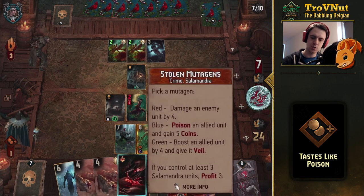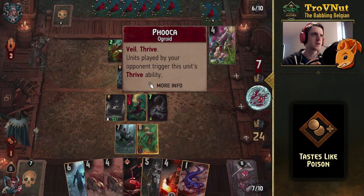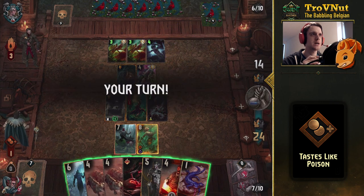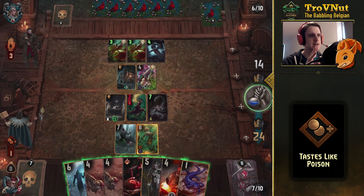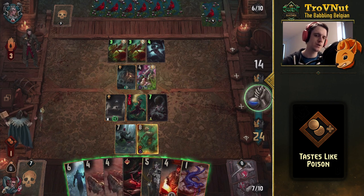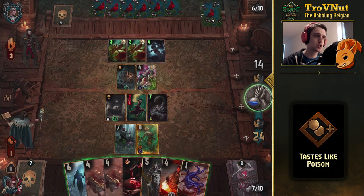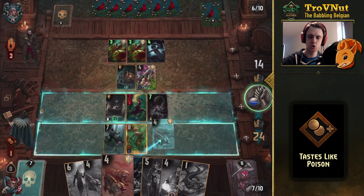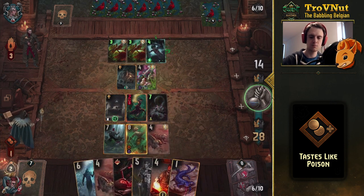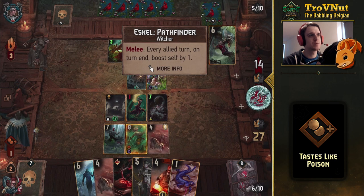We'll get extra coins from Roland one more time. We're only at two Salamandra units yet so I need to be careful. That's the Fucusya — I'm guessing I'll poison the Bruxa, which seems to be the highest target at the moment. The Frightener has immunity so I can't apply poison to that. I don't want to play the Blacksmith right now — it needs to stay for spending remaining coins — but I'd like three Salamandra units on field, so I'll use the Mutated Hounds to poison the Bruxa, giving us two coins from Roland.